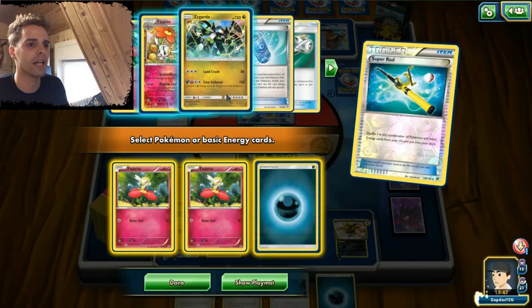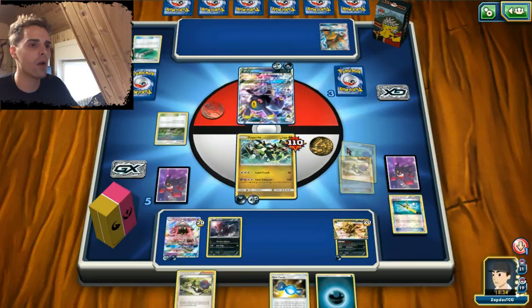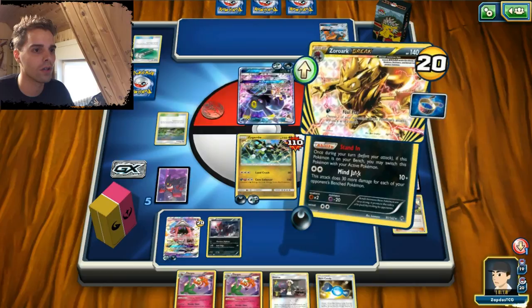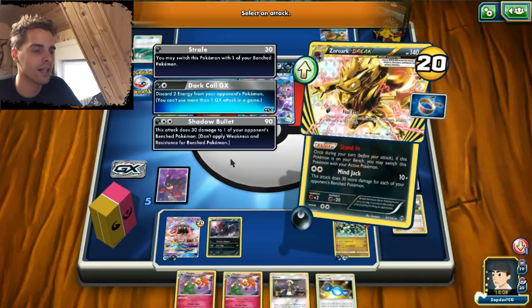Maybe another energy here. Zygarde could help out but without the Floorguts on the field, things will not work out at all. We're gonna use N on the opponent once again. And now we get the two Floorguts — now that we don't need them anymore. Whatever, at least we have the Choice Band, that way we can start hitting some damage. We're gonna use Stand-in here, and with Stand-in we can use Foul Play to copy any attack.